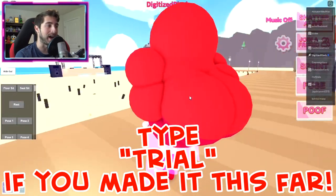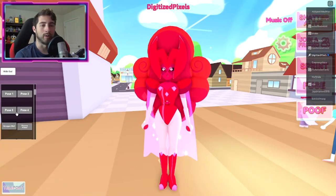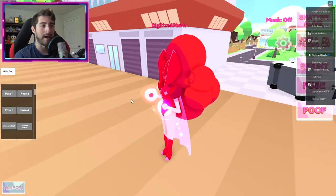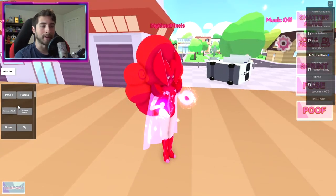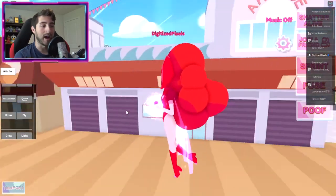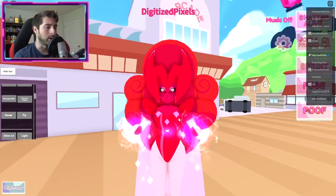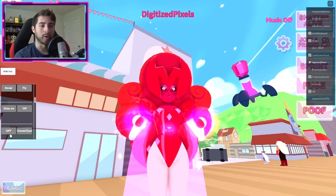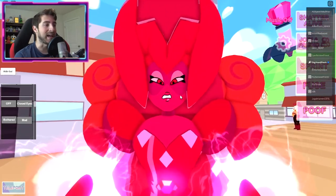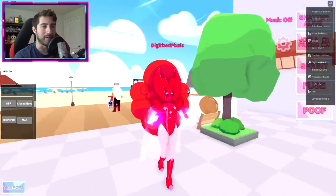Anyways, here is the trial morph — look at that hair though, sheesh! Pose one, pose two. Hexagon wall, wow — plasma power. I can hover, I can fly! Glow on, closed eyes, bothered — that's how I feel about the trial.